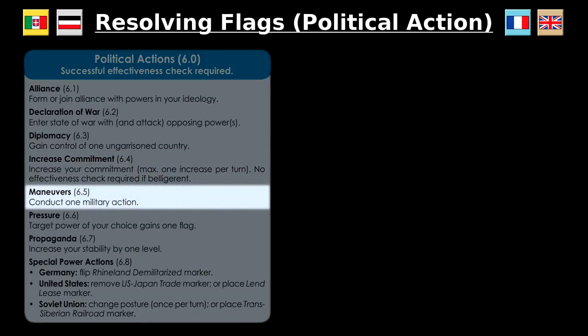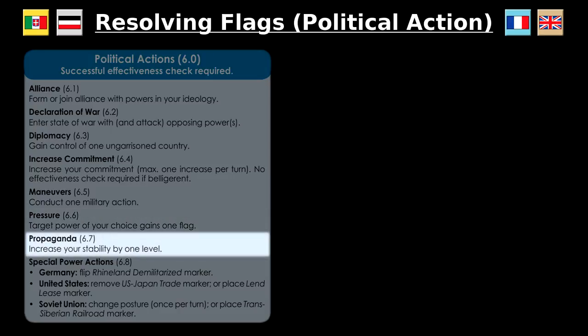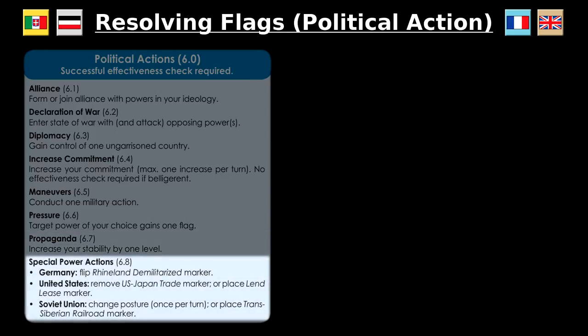Maneuvers is simple: if successful, this political action provides your power with one military action to perform immediately. Pressure sends flags to other powers — if the effectiveness check is successful, a power of your choice gains a flag. Propaganda, if successful, allows you to increase your stability by one level. There are also a few power-specific political actions which you can learn about in section 12 of the rulebook or on the ideology special rules cards.